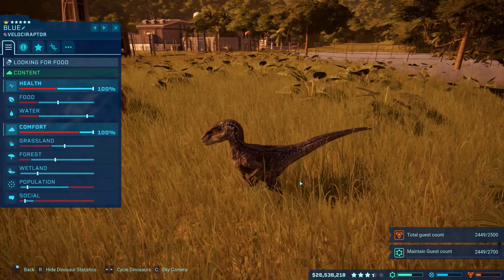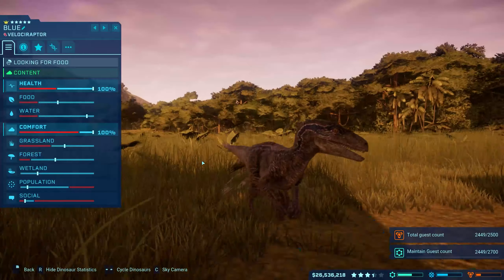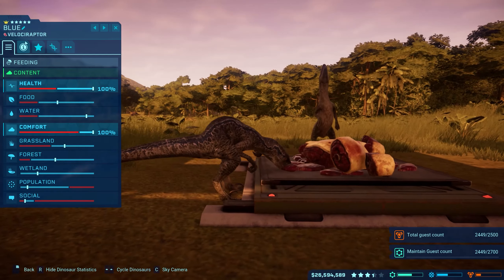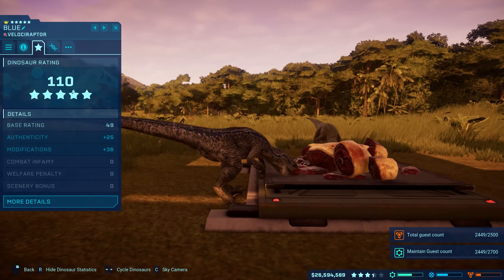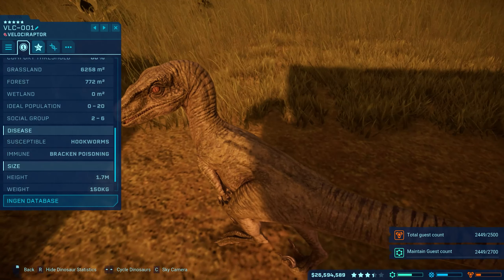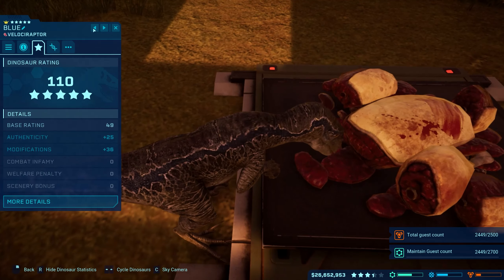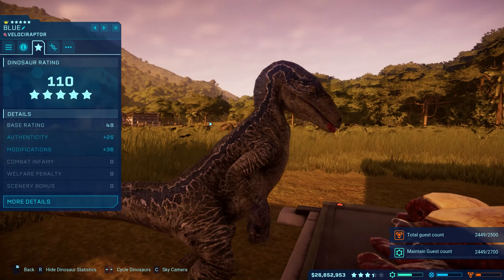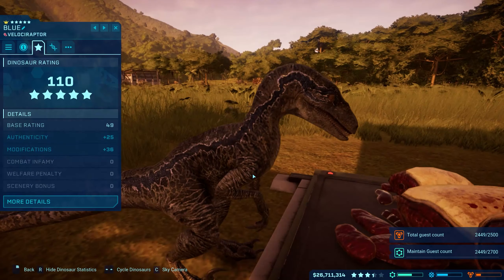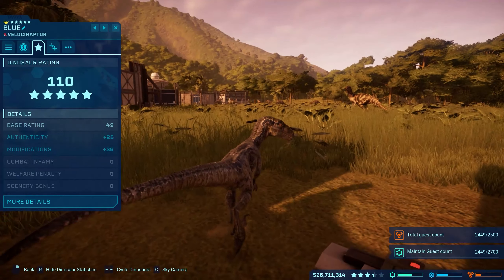Hey guys, welcome back to the channel and welcome back to Jurassic World Evolution. So we got a Blue - we put the Blue skin on. This is a pretty amped up raptor. We have this other one that's only 96 and Blue is 110. We had a mission where we had to amp up the attack on a raptor so I decided to give it the Blue skin too. I have Delta and all those other ones as well.